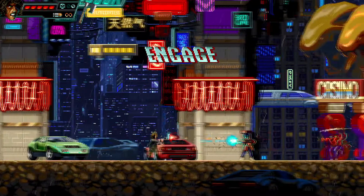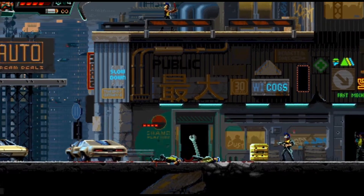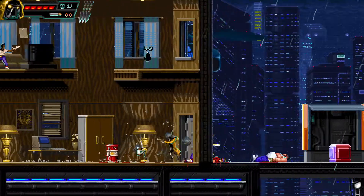Anaconda is a nimble assassin with a semi-auto pistol as her main weapon. John Sawyer is a cyborg that sports a powerful handgun. Or you can play as Mo Man, a droid that has a weapon with a decent shooting rate and damage.